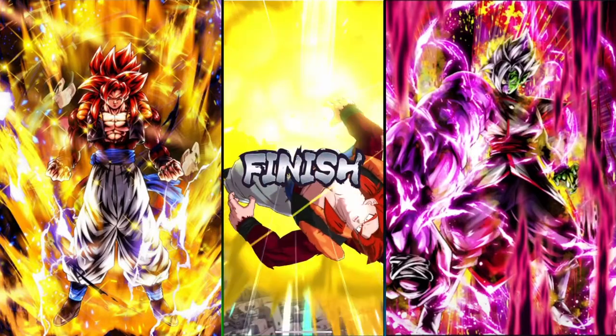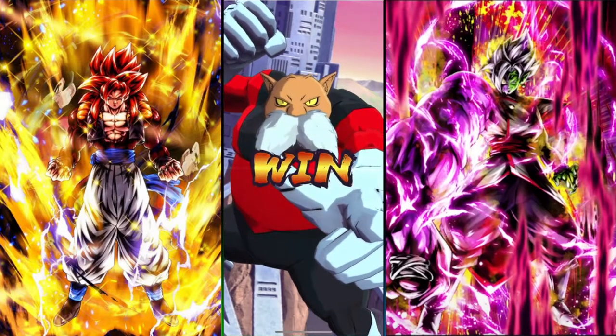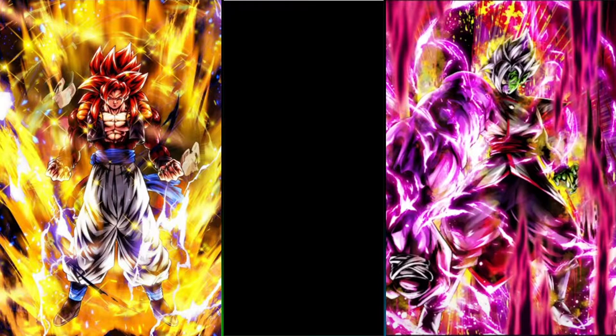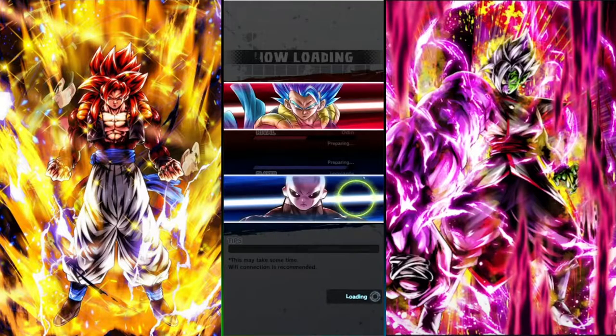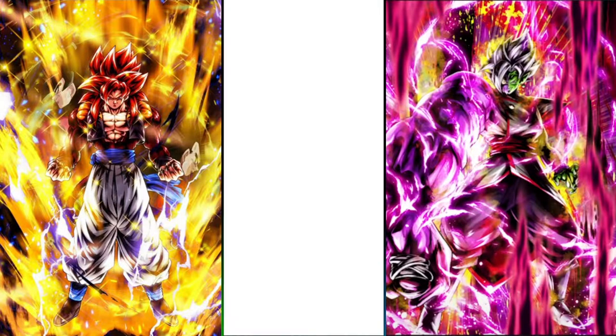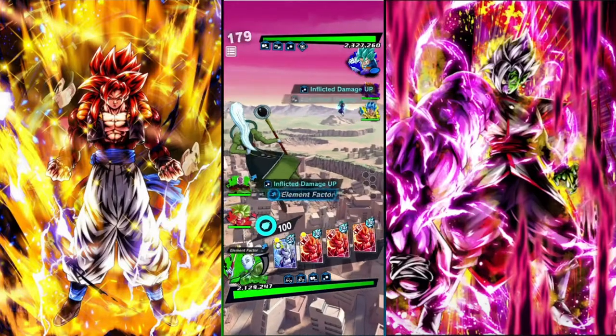The second match is also going to be against Fusions, but this time it's a less scary team. He does have Kefla, he's probably going to bring her. So I'm going to start with Vados, bring my Kefla, and I can either bring Jiren here — I'm going to bring double green. He does bring Super Vegeto, which works pretty well for me because red's weak to blue, so double green helps cover Kefla's weakness.